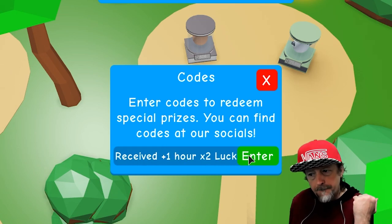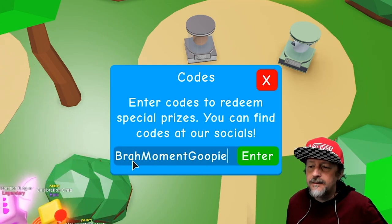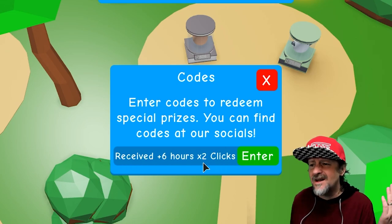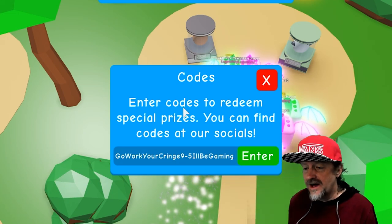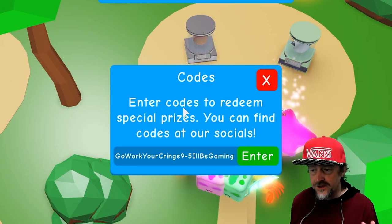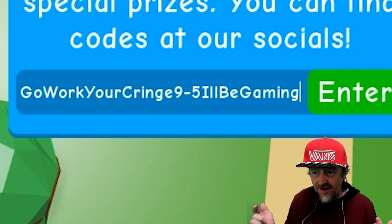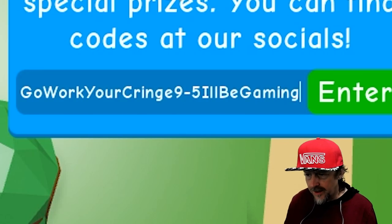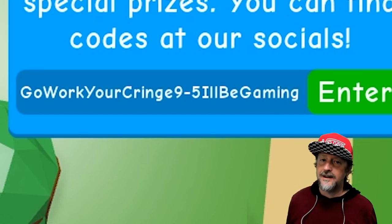Code 'patriotic' — this must have been a Fourth of July code — boom, an hour of double luck. Next: 'brah moment goopy' — spelled B-R-A-H moment goopy — boom, 6 hours of double click. Next one is a crazy long code: 'go work your cringe 9-5 I'll be gaming' — boom, 3 hours of double egg speed.